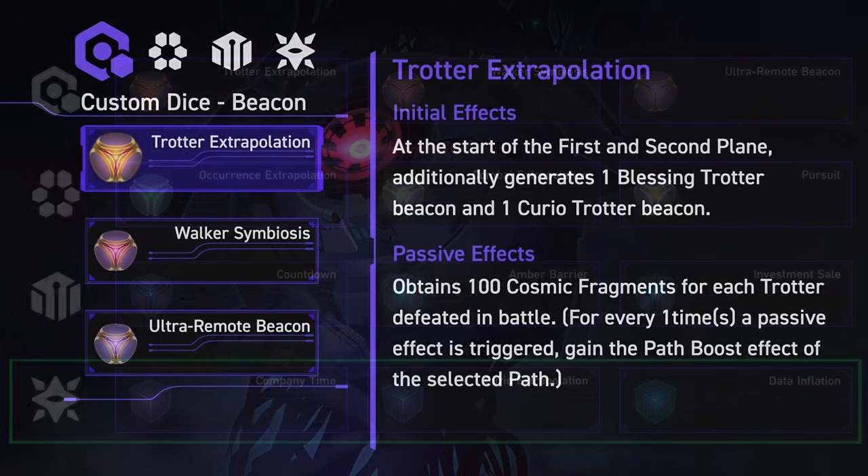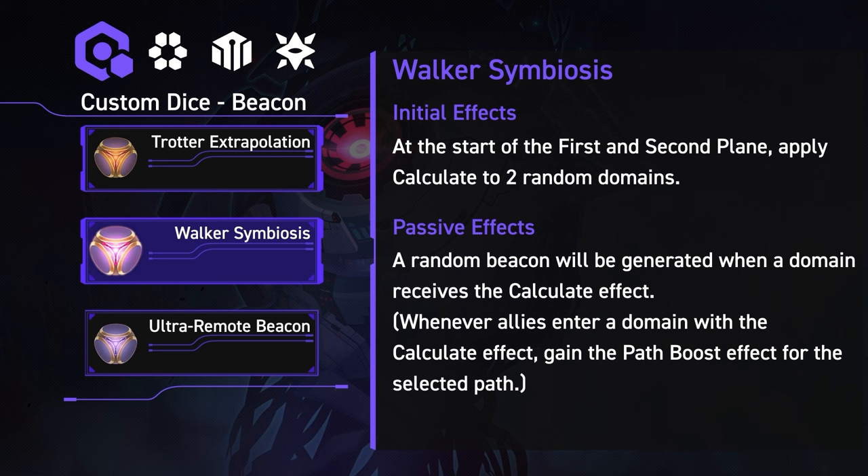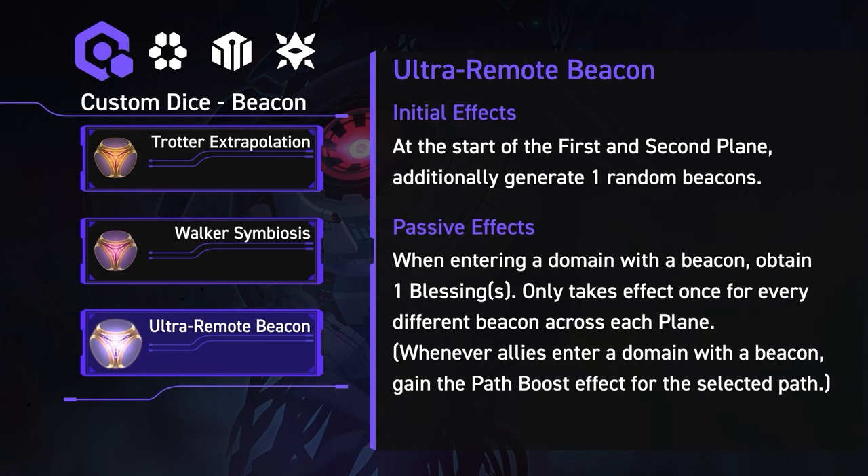Starting with the beacon category: the Trotter Extrapolation dice revolves around defeating trotters — it grants 2 trotter beacons at the start of planes 1 and 2, and gives 100 fragments plus 1 stack of your path boost for every trotter defeated. The Walker Symbiosis dice applies calculate to 2 random domains at the start of planes 1 and 2. The calculate effect is a new domain marker — in this case, every time you apply calculate to a domain a random beacon is generated, and stepping into a domain with calculate grants 1 stack of your path boost. The Ultra Remote Beacon dice grants 1 random beacon at the start of planes 1 and 2, and when entering a domain with a beacon on it you gain a blessing along with 1 stack of path boost.